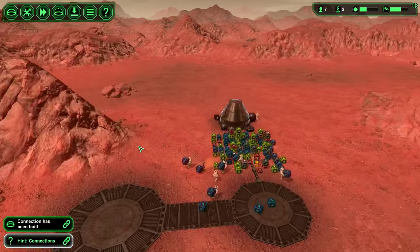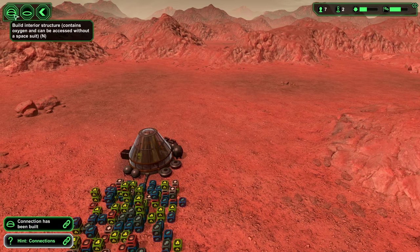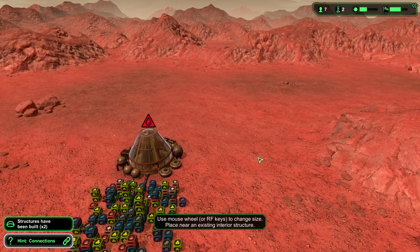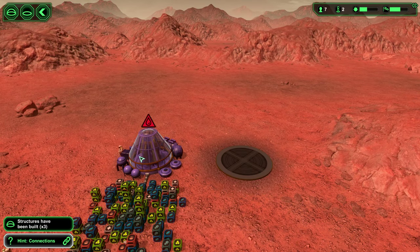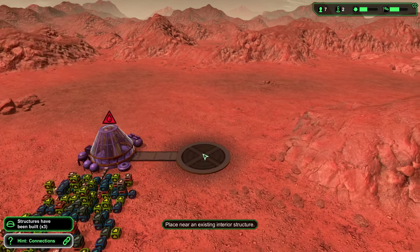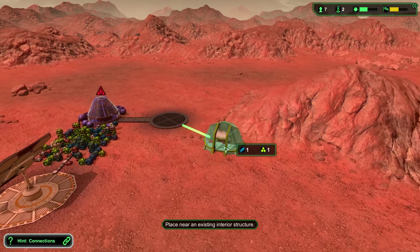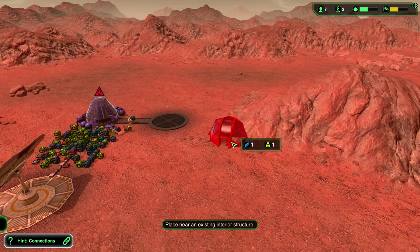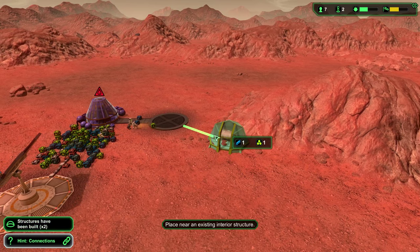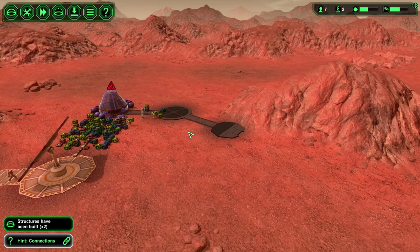This looks pretty good. I like the start. So we're going to toss on a processing plant onto the side of the oxygen generator. The oxygen generator is going to give our people breathable air, and the processing plant is going to let them process materials they collect. This will just be our mine and landing pad entrance anyway after a while.